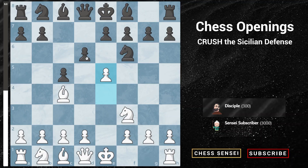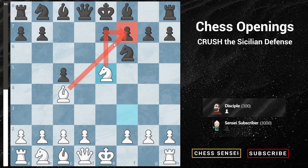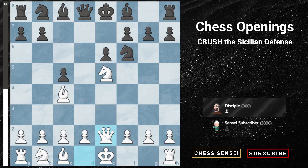We're going to push our e-pawn forward with pawn to e5. After captures, we capture back with the knight and we are attacking the pawn on f7. The only move for black to defend the f7 pawn is by playing pawn to e6. A key move in this variation against the Sicilian is to play queen to e2. We delay castling for one move but instead bring the queen out to put additional pressure on black's king along this diagonal.